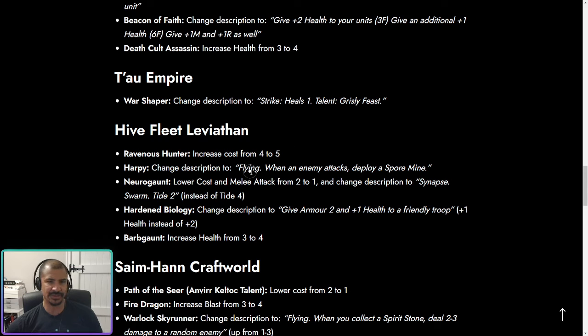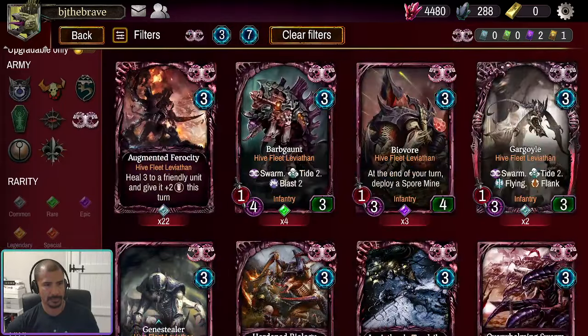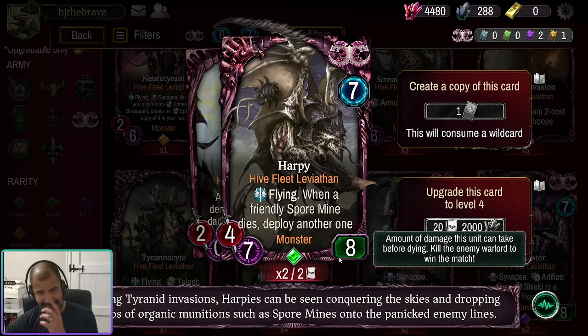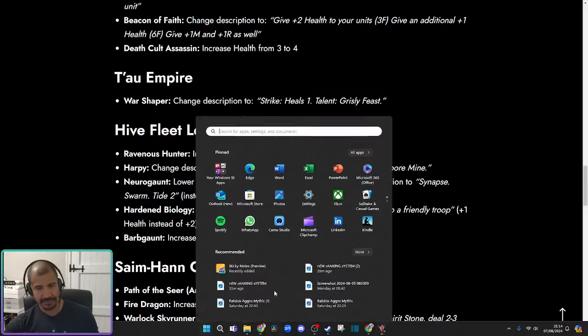The Harpy has been completely redesigned — it used to say when a friendly Spore Mine dies, deploy another, and it was very rarely played. Now it says when an enemy attacks, deploy a Spore Mine. With eight health and flying, opponents are going to need to attack it two or three times, generating two or three Spore Mines. It's an interesting inbuilt defense mechanic. At seven energy I still don't think it'll be played, but it's interesting and I'm glad we're seeing buffs to these big unused units.